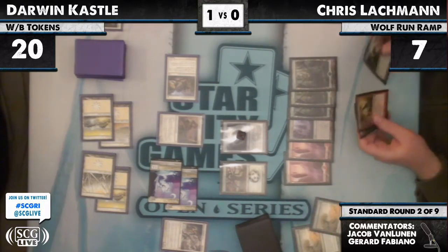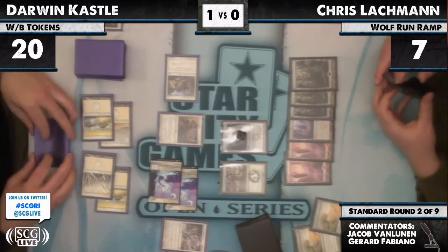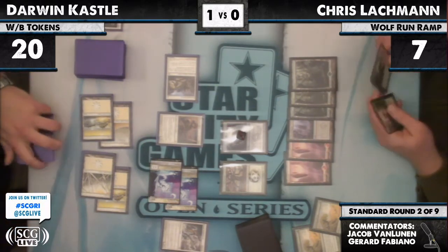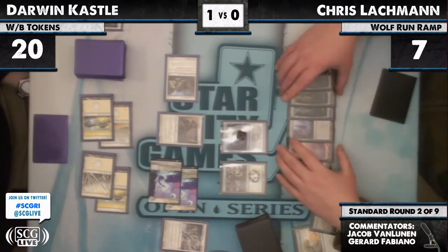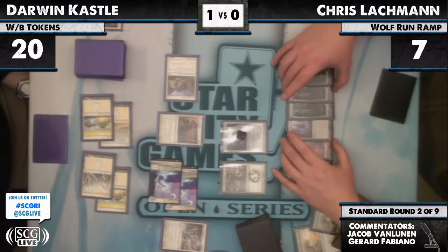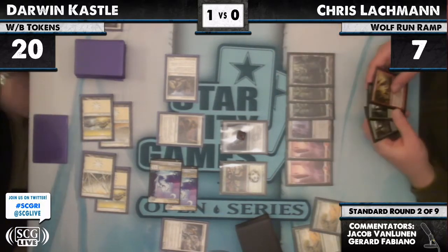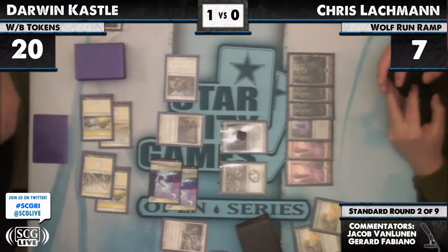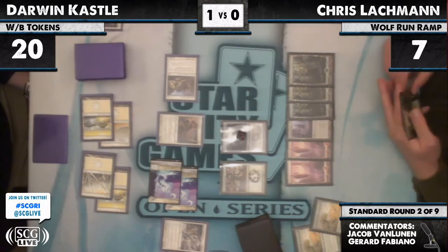If Lachman draws, he's drawing because he has Miracle in his deck. Game 1 he didn't draw that way. He just has a Slagstorm. He just loses to Honor of the Pure — 2, 4, 6, 7 — or the Angel. He just has a Slagstorm here.